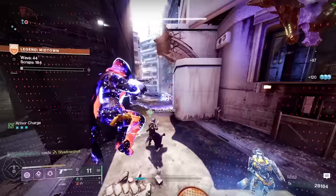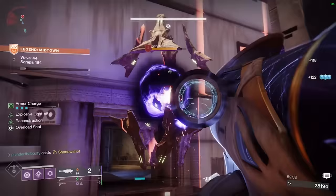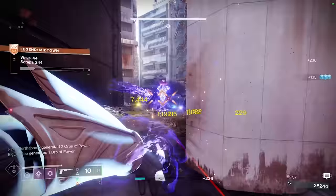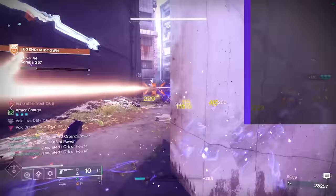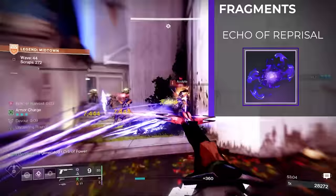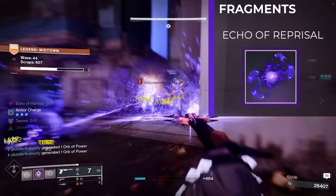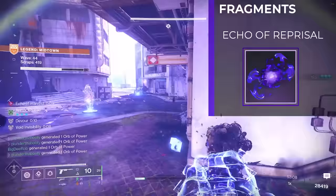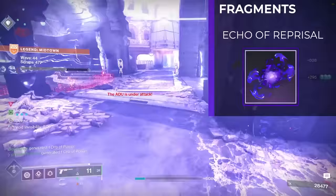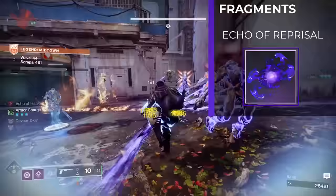Now let's go over the 6 different ways to get your super back instantly and just print orbs of power for your entire fireteam. First, we have 2 fragments. We have Echo of Reprisal — final blows when surrounded by combatants grant super energy. This only has a 1 second cooldown between activations, and that's why you see me jump into the middle of all these tethered enemies, because it's just bonus super energy coming back to you as long as you have 3 enemies near you. Which in horde mode, that's pretty easy.